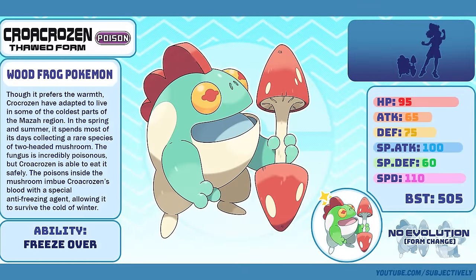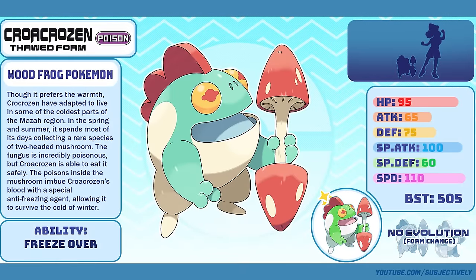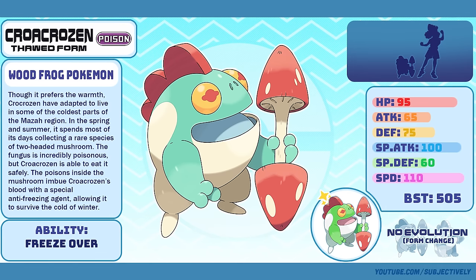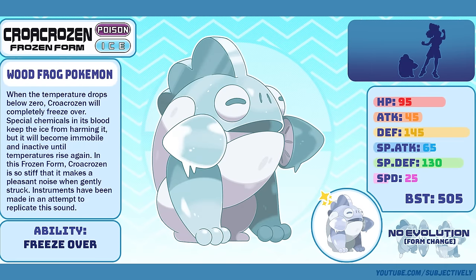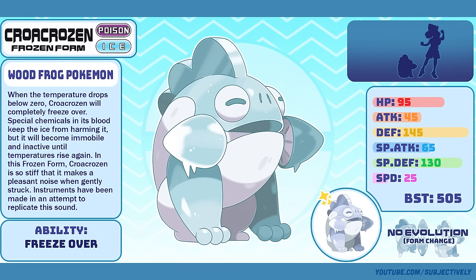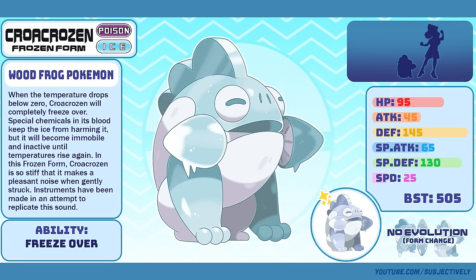Crocrozen, the Wood Frog Pokémon — this has got to be another top 10 iconic mon right here. Crocrozen is, without a doubt, a fan favorite. I know that people were apprehensive about the changes that I made to it, but I definitely think they were for the best. I really can't decide if this is a simple idea or a complex one. It's one of those wooden frog instruments, but it's also a wood frog — a species of real-world frog that can completely freeze over without dying. It's pretty complex, but simple in execution.